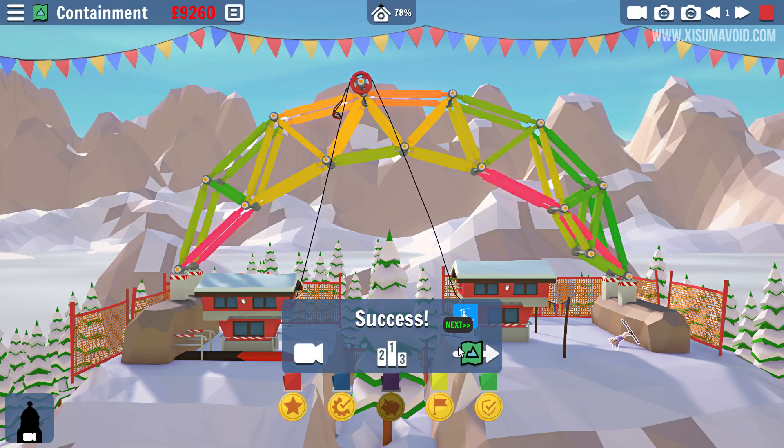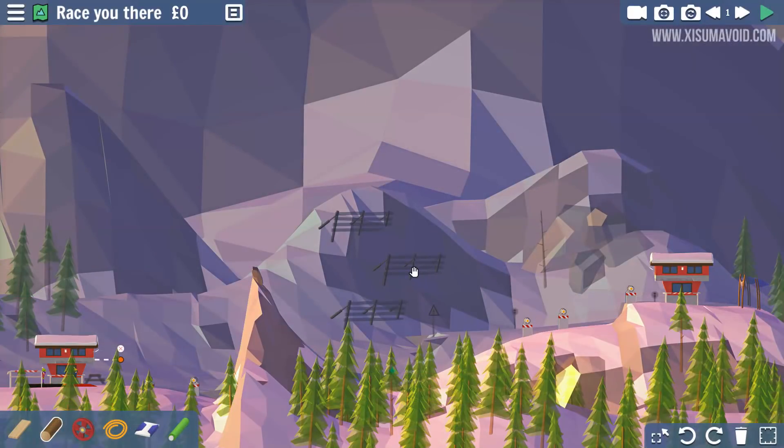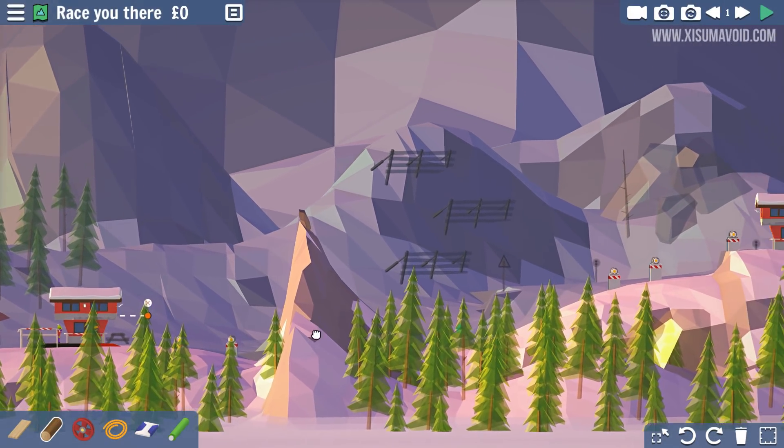Let's see how the second rider does — second rider gets through as well. Lands on their feet, or skis. I'll take that. Unfortunately our streak of doing things in one go is over for now. So what should we do next? I feel like doing the easy ones today. Let's race you there. Okay, let's find out what this one is about — it's probably a race level or a jump level. No, it's a ski lift level.